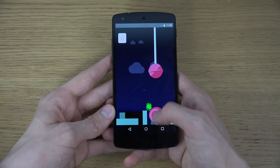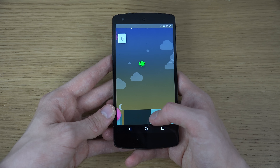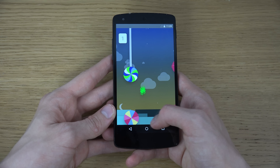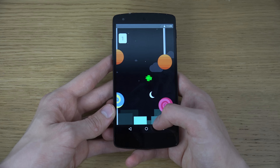Of course, some of the cool changes with Android 5.0 Lollipop is this new material design, and I want to take a look at that in a video and go over it a little bit more. Oh my god, this is hard, like really hard.